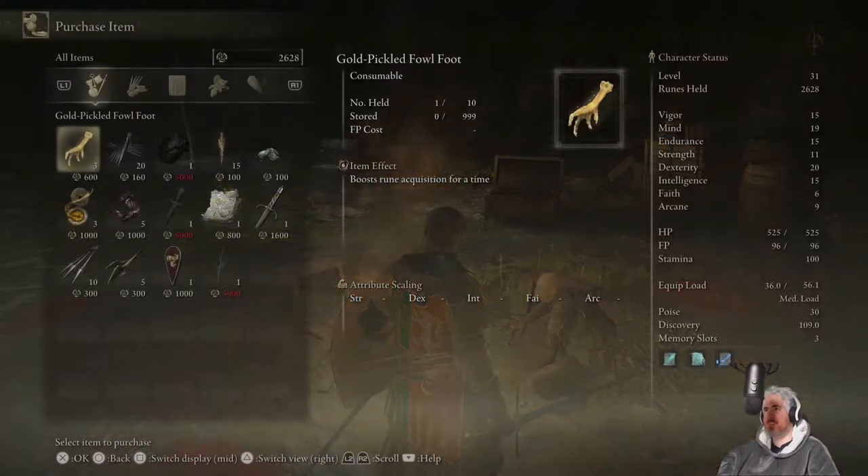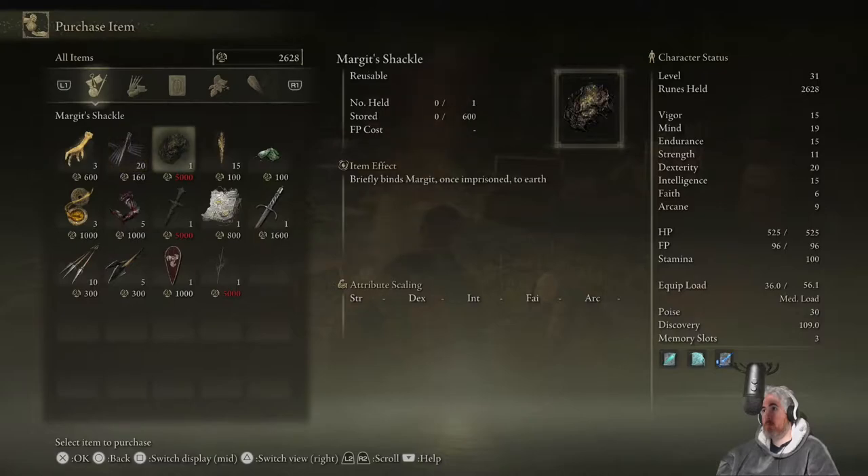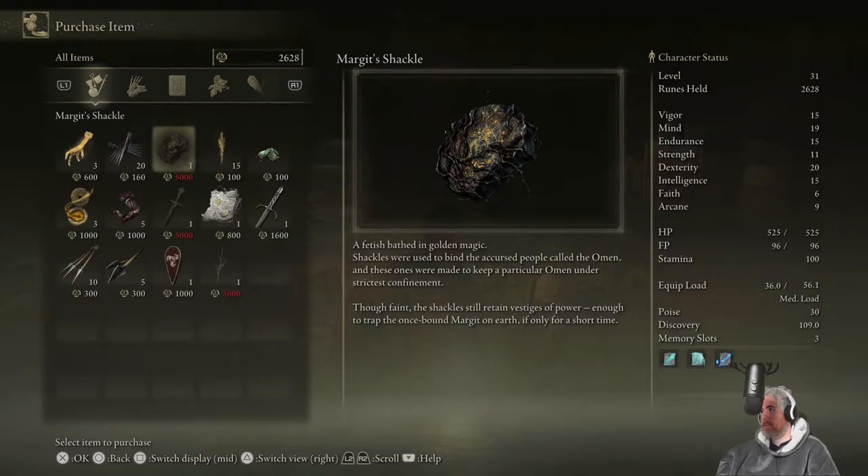Let's get the item first before I steal from him. What we were looking for is that — Margit's Shackle. Briefly binds Margit. Fetish bathed in golden magic — shackles were used to bind the accursed people called the Omen, and these ones were made to keep a particular omen under strictest confinement. The shackles still retain enough power to trap the once-bound Margit on Earth, only for a short time.